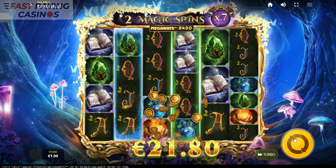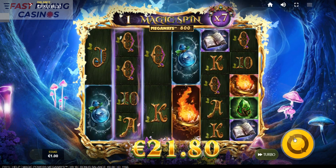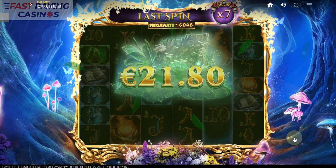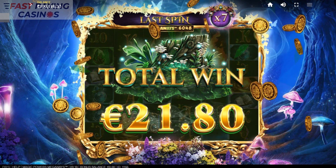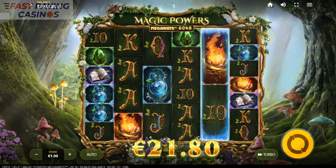A lot of extra spins but not much profit - such is the nature of Megaways bonuses. And there you go, so you've seen the extra spins there. Thank you very much for watching this FastPayne Casino review of Magic Powers Megaways from Red Tiger - RTP 95.7%, available now.